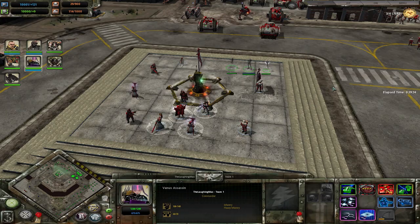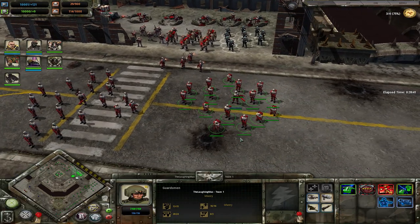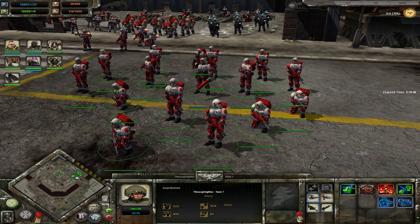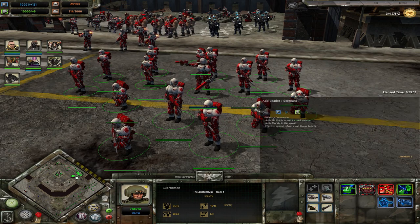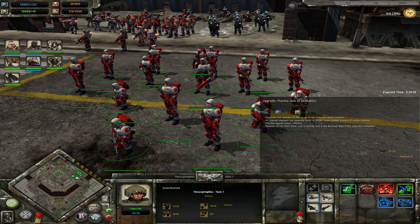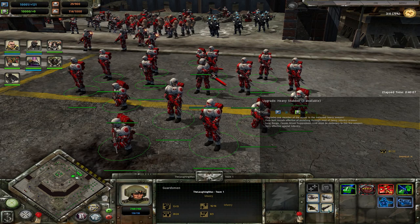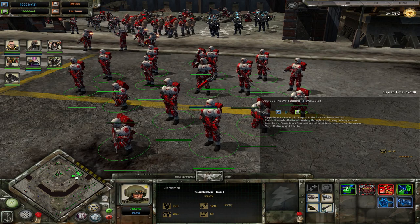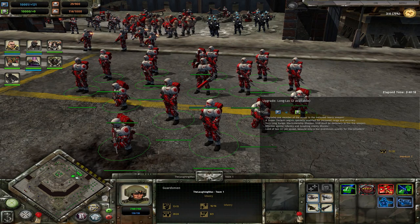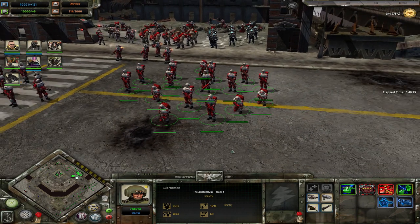Now the infantry. In vanilla you only had guardsmen in tier 1, which is your go-to infantry. The maximum number of models increases as you tier up — in the end you get around 50 models plus a sergeant, and can attach a commander. In tier 1 you have access to grenade launchers, and in tier 2 you can get plasma guns, longlas sniper rifles, and heavy stubbers. The heavy stubber gives minor suppression, slowing the enemy, and the longlas does really good damage against infantry. Plasma guns also do really good damage for units coming in closer.